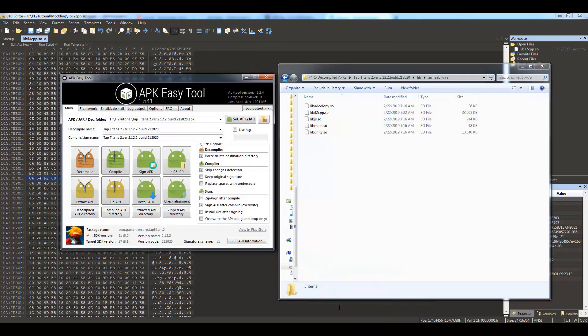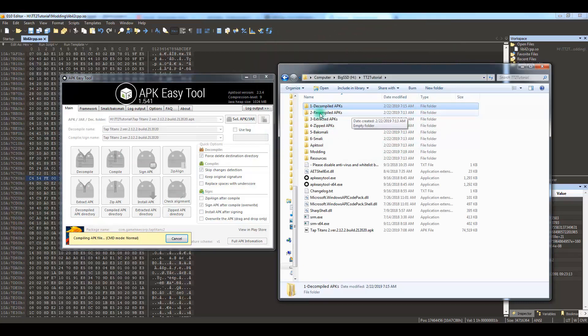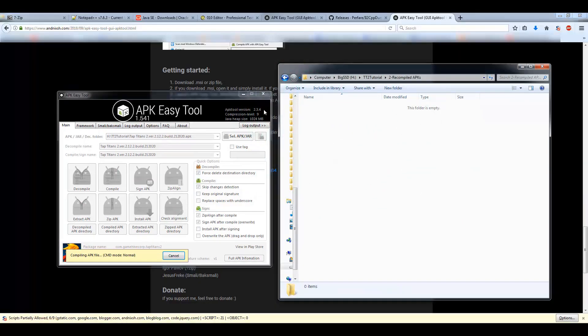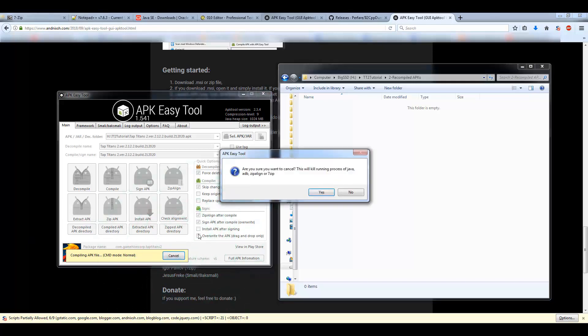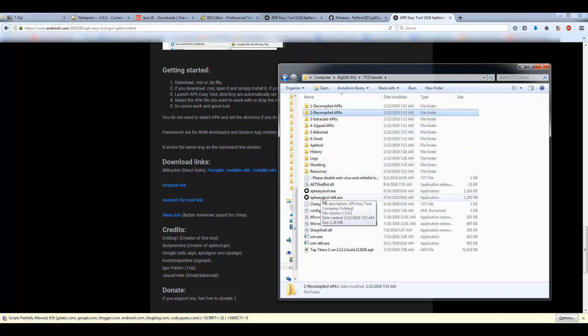Now go to APK Easy Tool and hit Compile. While it's compiling, go to the recompile APK output folder and wait. This version wasn't doing anything so I cancelled it — the newest version didn't work for me, so we're going to use a different version.